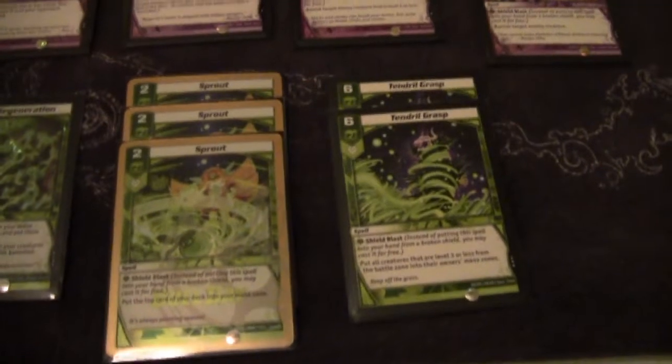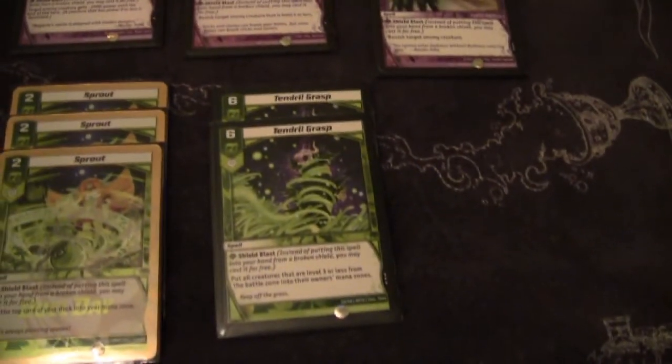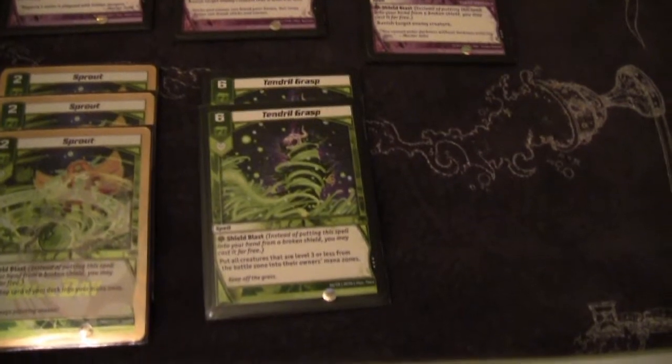Three Sprout to just kind of get you to your mystics — Sprout into the mystic of nature is cool because he's big. Two Tendergraph to clear off weenies — kind of your mass kill early on.